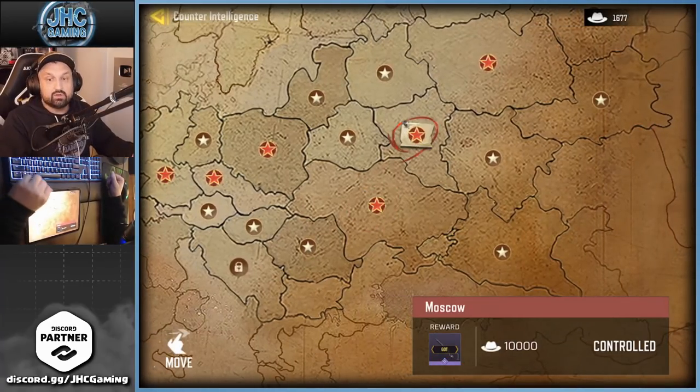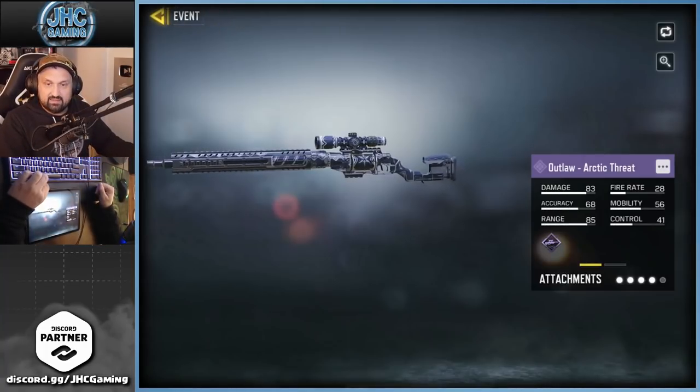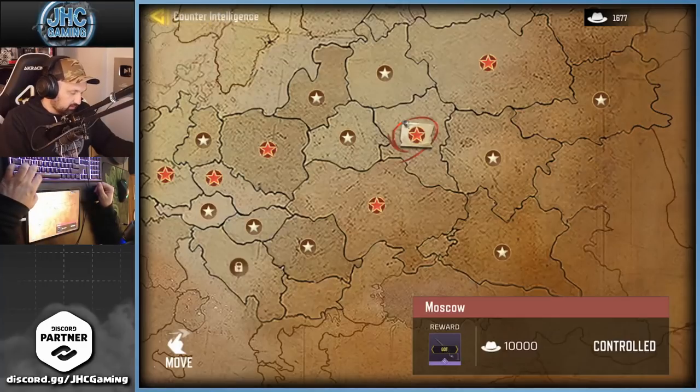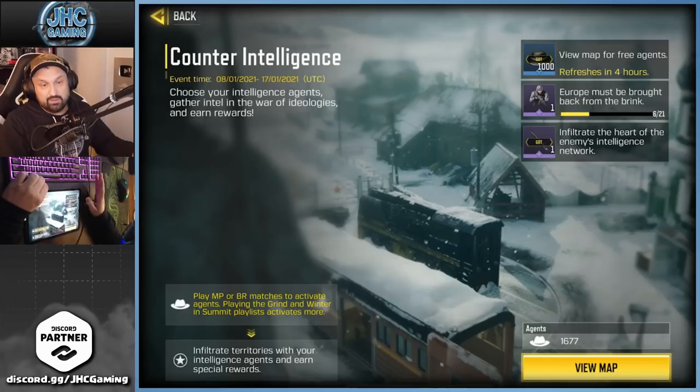Then that one is going to be 8,000 soldiers or spies to get the spec ops skin. The big reward is right there. After that you can go on top and get the new Outlaw Arctic Threat skin, which is right there as well.